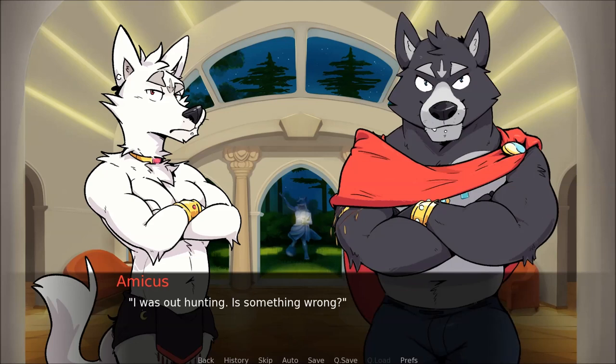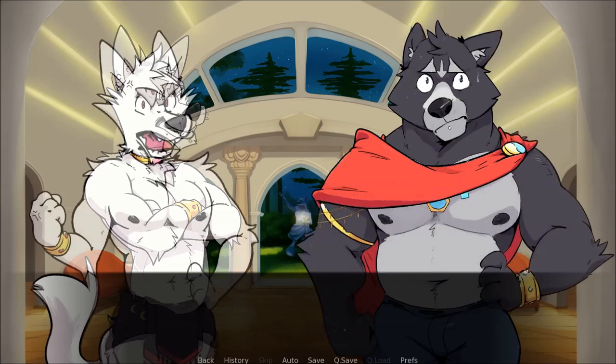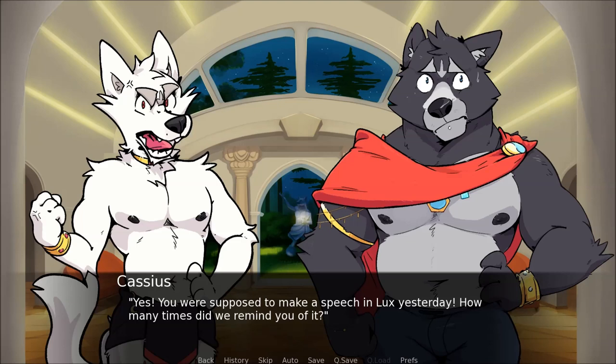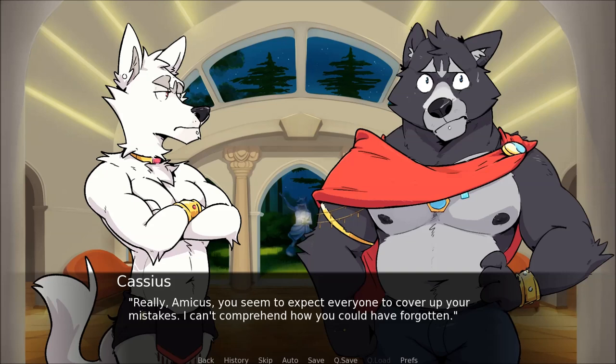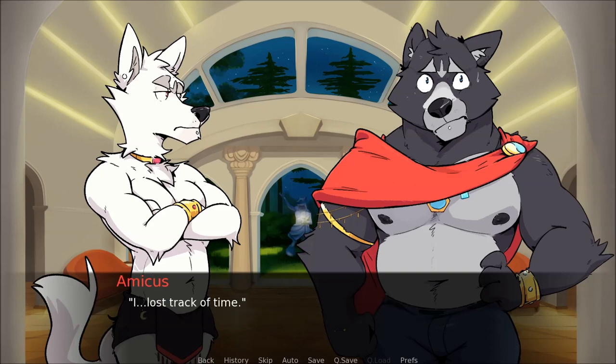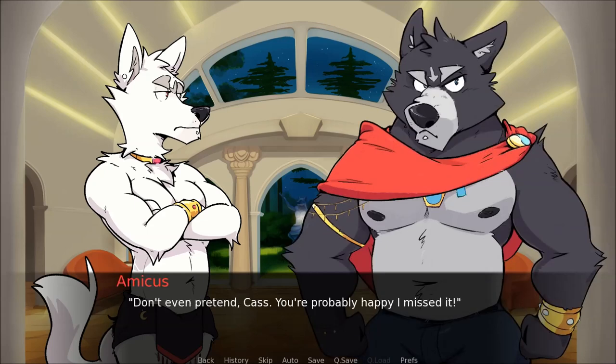Well, I was out hunting. Is something wrong? Hunting for two days? Is that a joke? Was it that long? Yes — you were supposed to make a speech in Lux yesterday. How many times did we remind you of it? Cassius suddenly takes a deep breath. Really, Amicus, you seem to expect everyone to cover up your mistakes. I can't comprehend how you could have forgotten. I lost track of time. That's not an excuse. How do you expect to become emperor if you act this way? Amicus growls. Don't even pretend, Cass — you're probably happy I missed it.